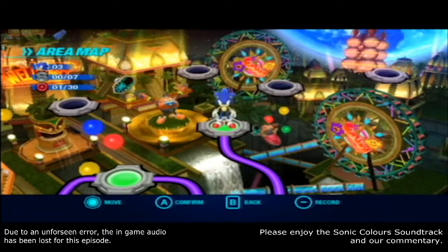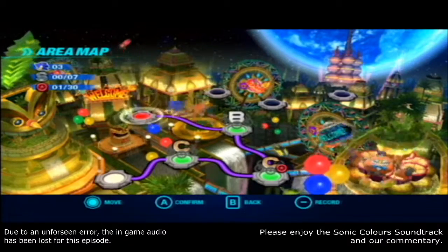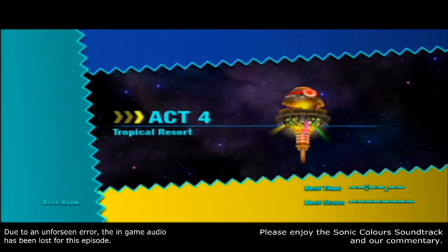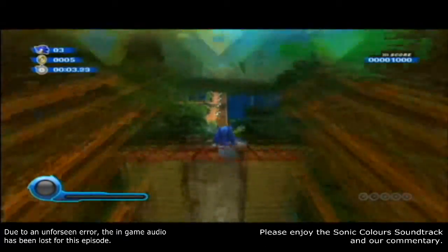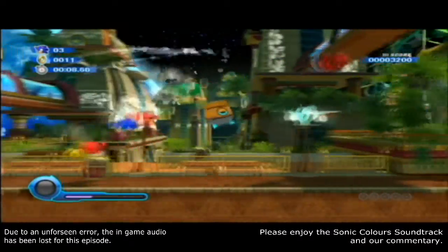There we go. You're doing better - B-ranks now. Getting better. Are we unlocking hands? We've unlocked the laser wisp. All the levels. I see, that's what that's indicating. Indeed. As you can obviously tell, I don't think we're going to really try for Red Rings.